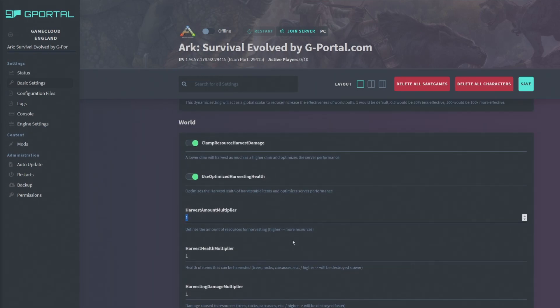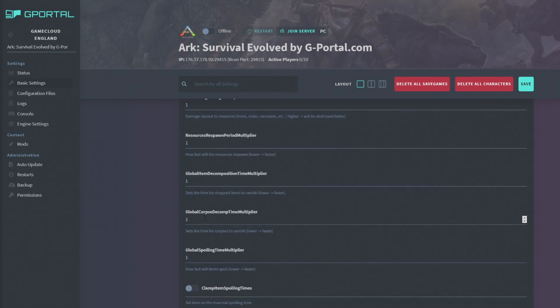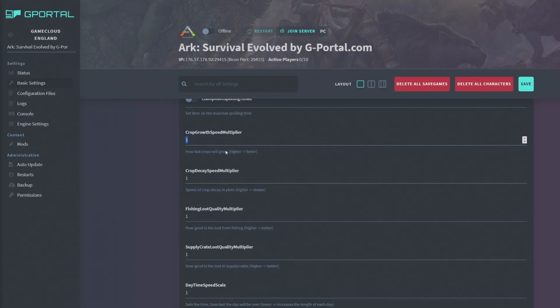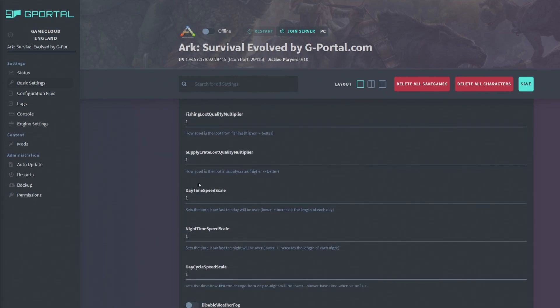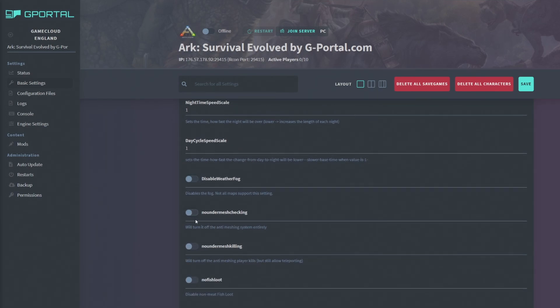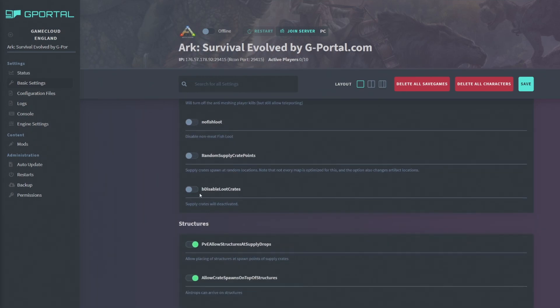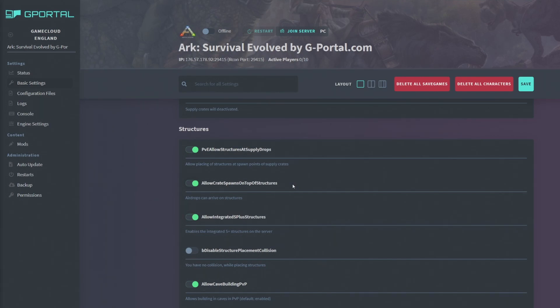The World section lets you change how much you harvest. I'm setting harvest amount to 5 because it's hardcore and will be difficult enough. You can clamp resource usage, adjust crop growth multiplier — I'm setting that to 5 because I hate waiting for crops. Decay, fishing, day and night speed, and day cycle I'm keeping at 1. You can also disable fog, disable the mesh, and disable loot crates.